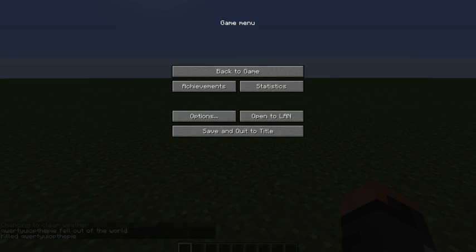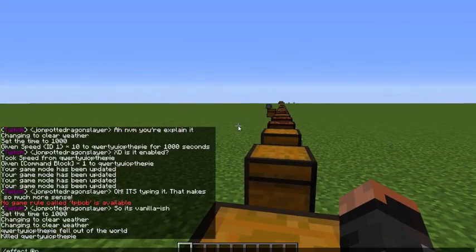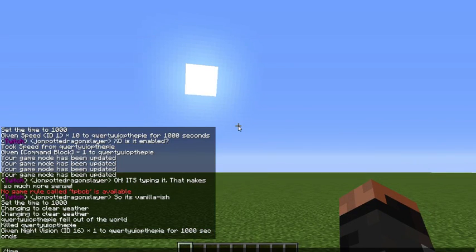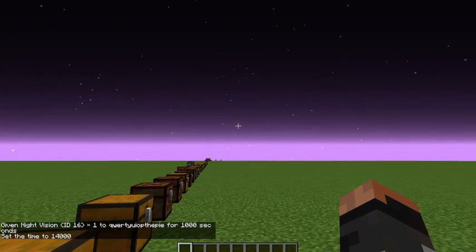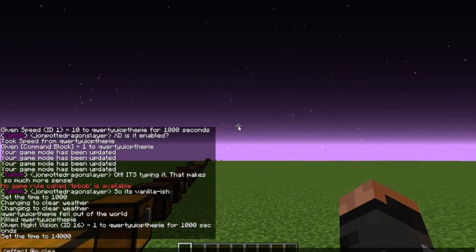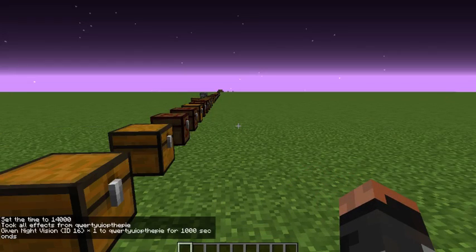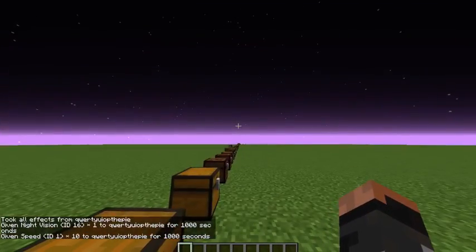So there's a lot of commands here. It's nothing super fancy just yet. One that I know Qmagnet's going to love — night vision. Bam. And let me just set the time to night; I don't have a set time night thing. Clear effects. Night vision. Gotta go fast. Whee! Clear effects.